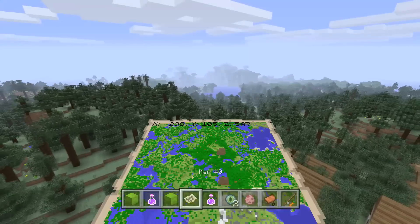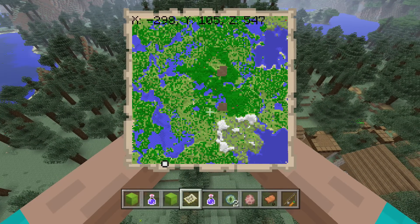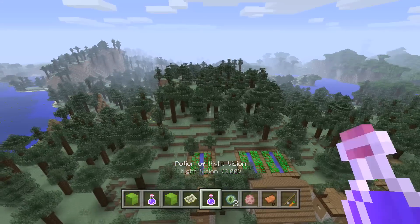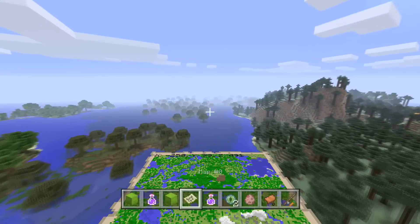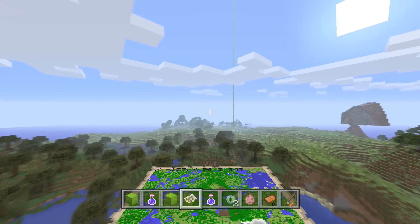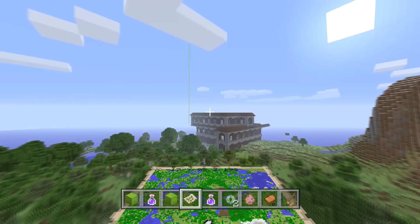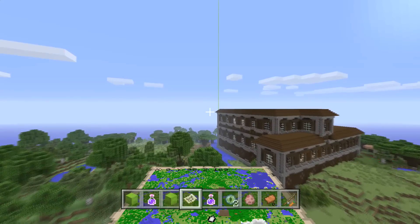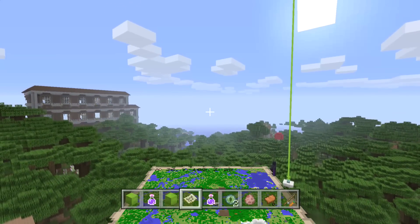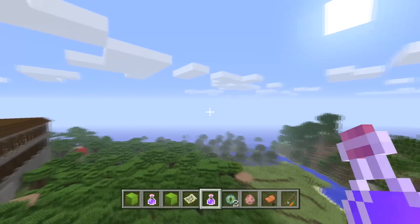The ocean monument is at 1259, 1080 — so X1259, Z1080. And there you go guys, we have now got a triple mansion seed, two of them right at spawn. Holy cow, I'm super stoked because I know a lot of other YouTubers are probably going to make this video. We all watched the gameplay and were pretty stoked. I'm going to leave it at that — I'm going to let you explore. If you find something cool, let me know in the comments below and I'll make sure everybody sees it.